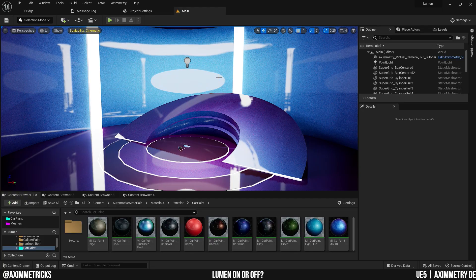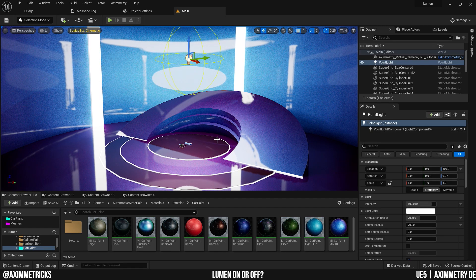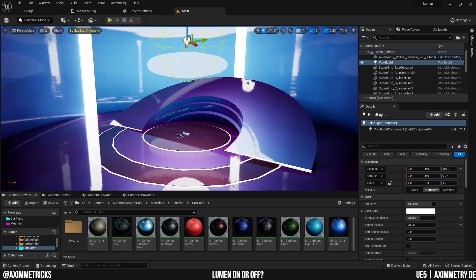This is not going to be a technical video — it's purely just to show you the difference and serve as a reminder that you do have the option to turn it off. Here I have a virtual set that I quickly made, which is only lit by a single point light.